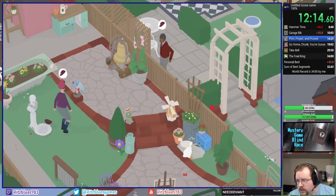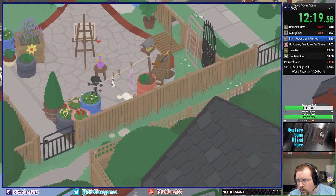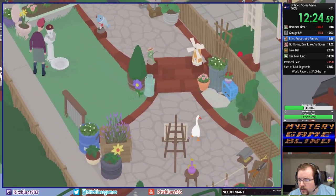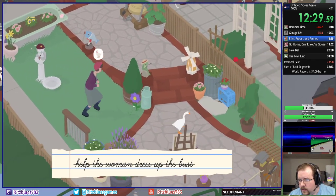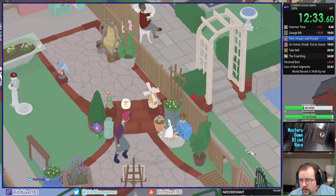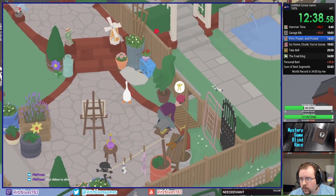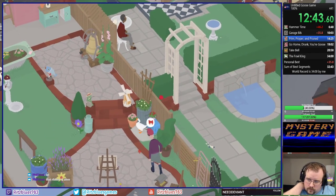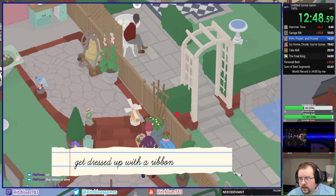Now we got everything in place. We got a good possibility of catching Roger during a tea cycle. What did that ribbon do? Did you see that? It moved as if possessed by a ghost. So we're going to wait for Tina to dress up. She's going to notice that the gate is open. Maybe it had a little soap on it and it was just slipping along the edge like that.